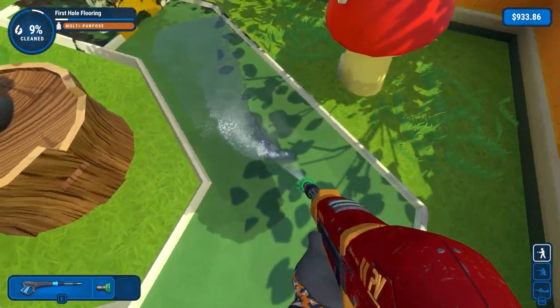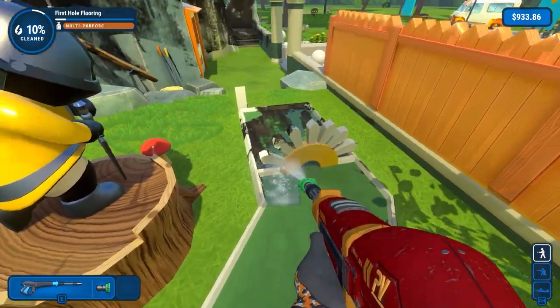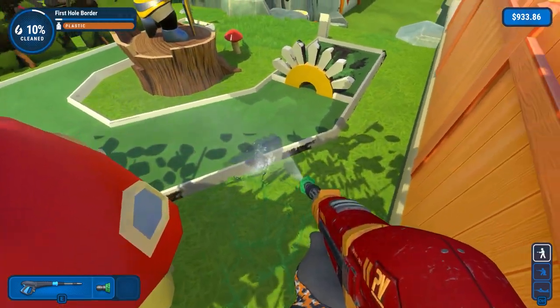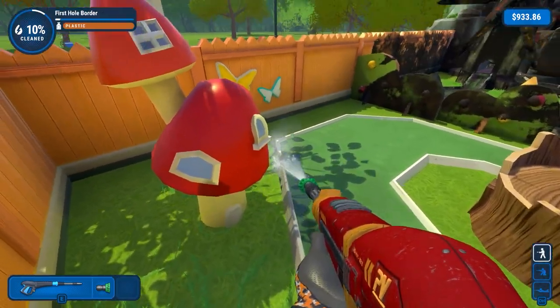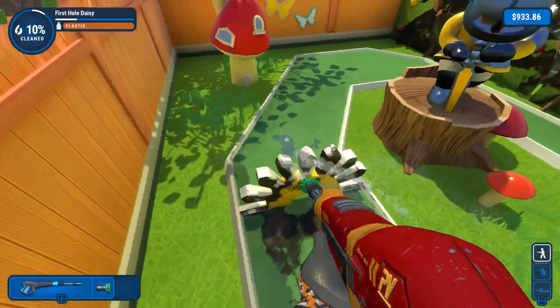Just using the 25 degree spray here. This is the Prime Vista 3000 - this is the second top in terms of power for pressure washers. The other one being the Prime Vista Pro, that's the top dog. Around here there's the edging for the first hole. What was it called? First hole border. Then we've got this flooring and I think that's about done.